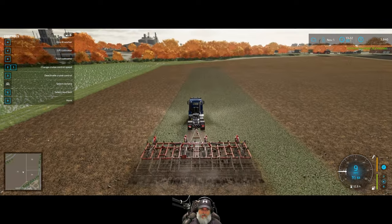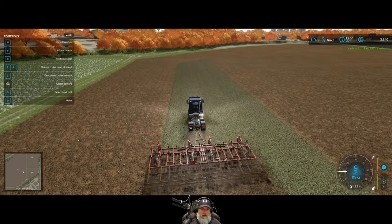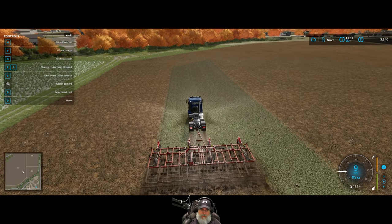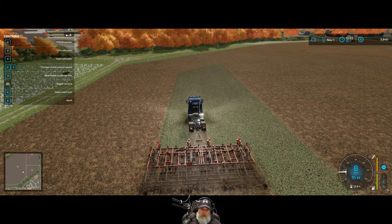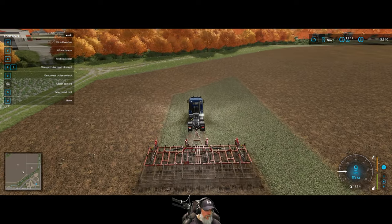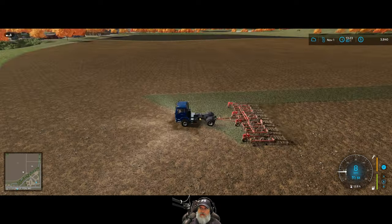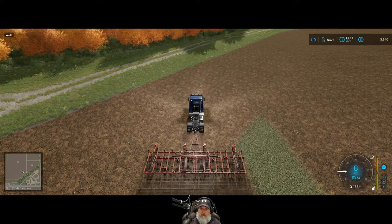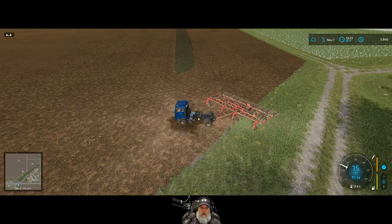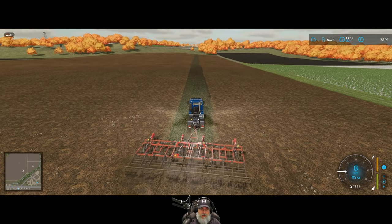I can pull this cultivator with my New Holland too, but my New Holland is slightly under-rated for it, so it can only go about 7 mph max — or slower on any incline. The MAN is just better overall. Let's get this finished up and then I believe we are finally done with November 1st. November has been a pretty busy month, but not as busy as October — we did a lot in October.